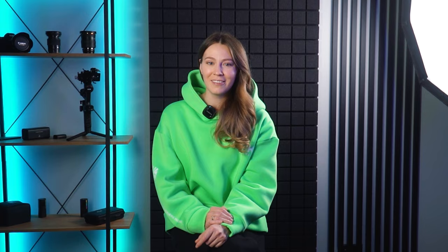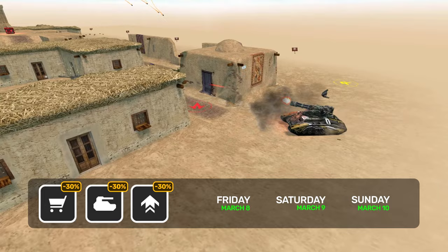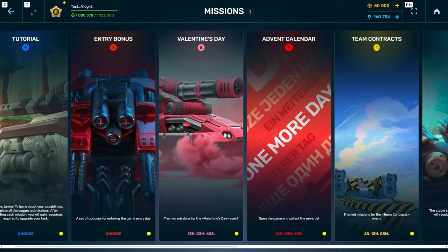With a server restart this week, a huge event called Spring Festival begins. In honor of this we have increased funds and experience in matchmaking and pro battles during the first weekend. Moreover, you will find discount icons on the shop and garage buttons in the lobby. Purchase and upgrade your equipment at 30% off — the offer is available until Monday morning. We will also add the festive advent calendar section in the missions again, with 10 prizes to claim for entering the game every day.